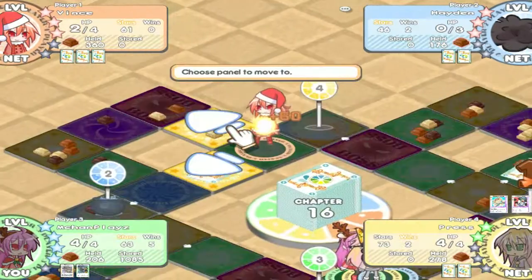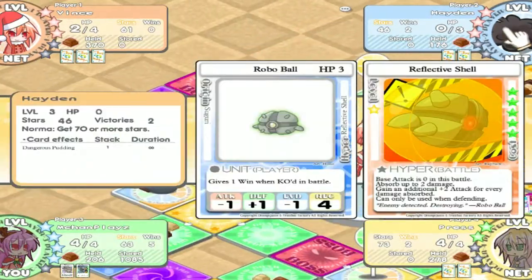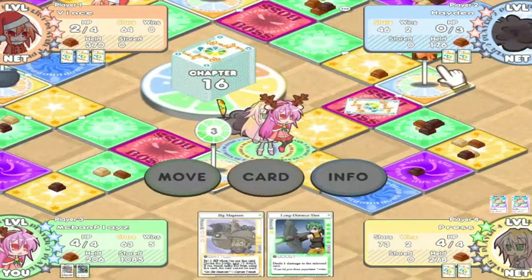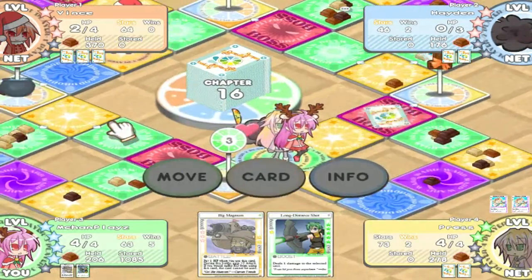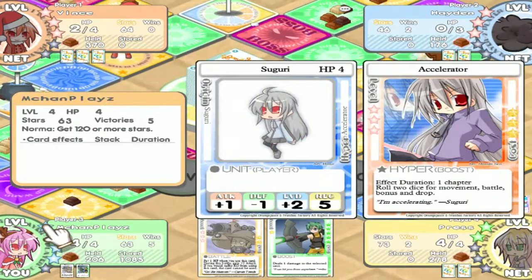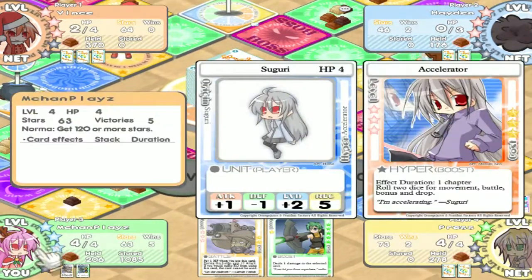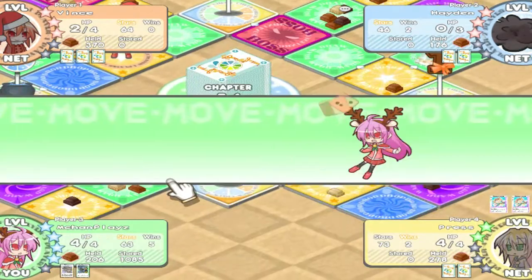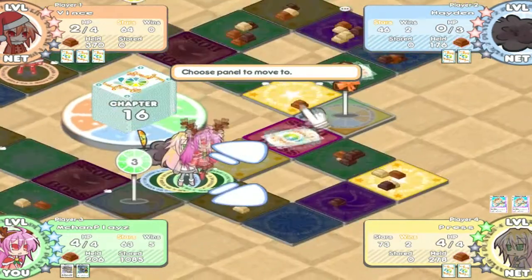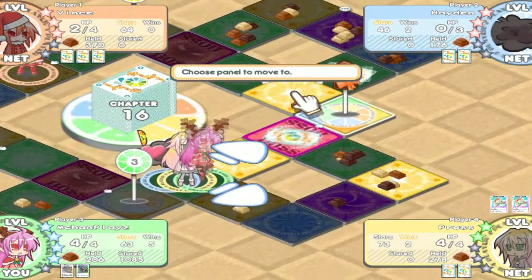My character's natural ability is that the player who defeats me only gets one win instead of the usual two. That's another thing some characters have, in addition to their stats and special cards known as hypers. Most of those unique characters are gotten through DLC.